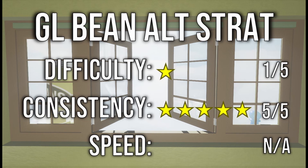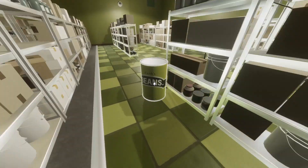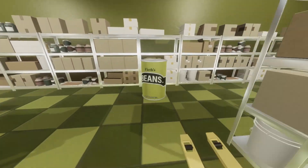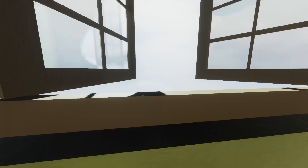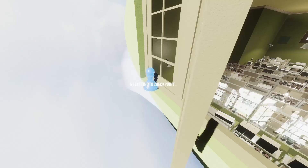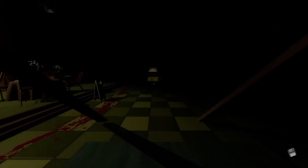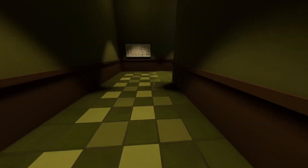The glitchless alternative to this strat is simply using the beans to parkour your way up. After grabbing the second blue pawn of the level, reset to checkpoint, remember to grab the generator in the dark, then finish the level. See you in clone!